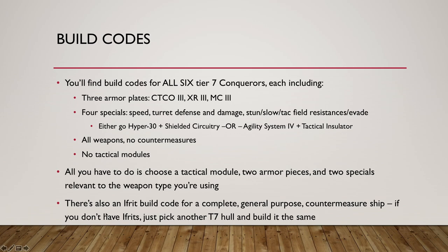There is a seventh code, and that's for an Ifrit ship loaded with countermeasures. If you don't have an Ifrit, you can just pick any other Tier 7 hull and build the same — I just wanted to share a countermeasure ship build. Just scroll down the video description on YouTube and you're going to find all these codes to copy and paste into your game.